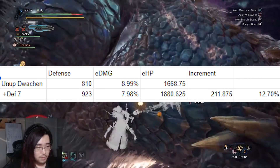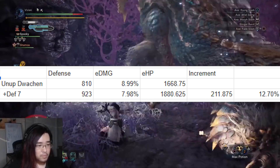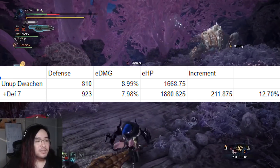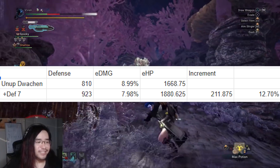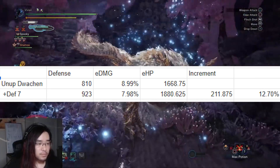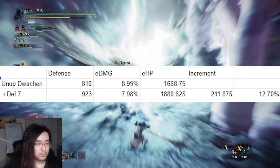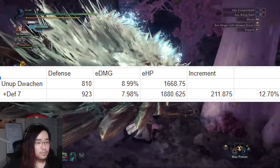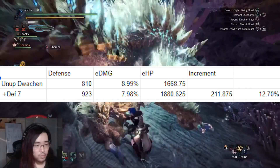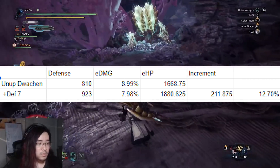First up, let's look at New Draken again but completely unupgraded. When unupgraded, this has an 810 defense value. Because defense boost 7 does have that 10% component, it does get more defense value the higher your armor is, so with defense boost 7 here we only get 923. This leads to a 211.875 increase in total effective health, which is a 12.7% increase. This 12.5–13% increase in effective health is about what you can expect to find on every single master rank set you can run.